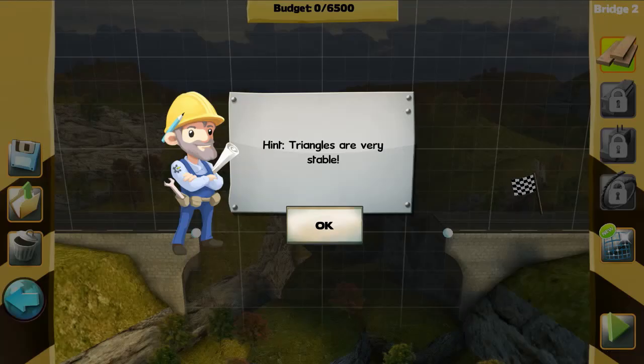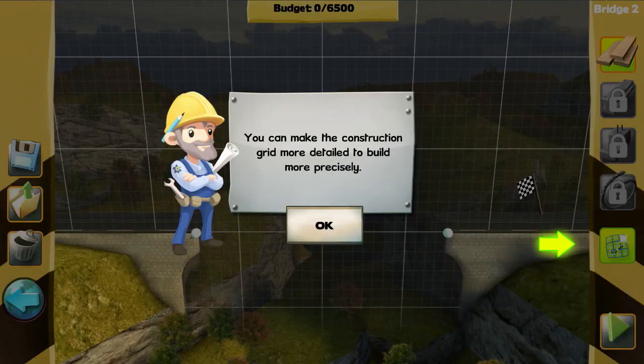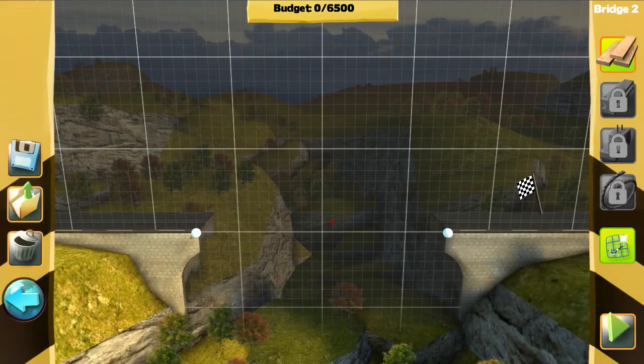Bridge to you now. Hint: triangles are very stable. Thanks man! What do we got now? We can make the construction grid more detailed to build more precisely, which could be useful if we need to. But at the moment we only need planks.